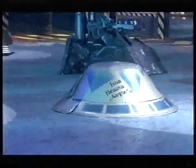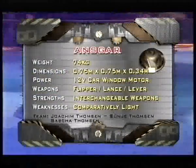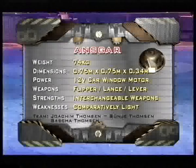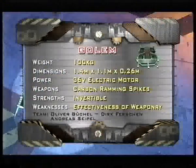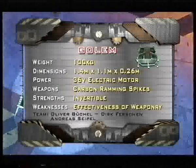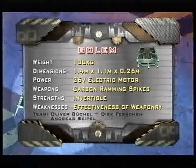From Germany — Ansgar. Round in shape and can sit down and immobilize itself so it can't be shoved around by other robots, they say. It's very noisy, especially the changeable lever and lance weaponry. From Germany — Golem. Costs £3,000 to build. Has carbon-spiked weaponry. Runs on 36-volt motors. The name Golem comes from Jewish mythology — it means a soulless mass. Now you know.